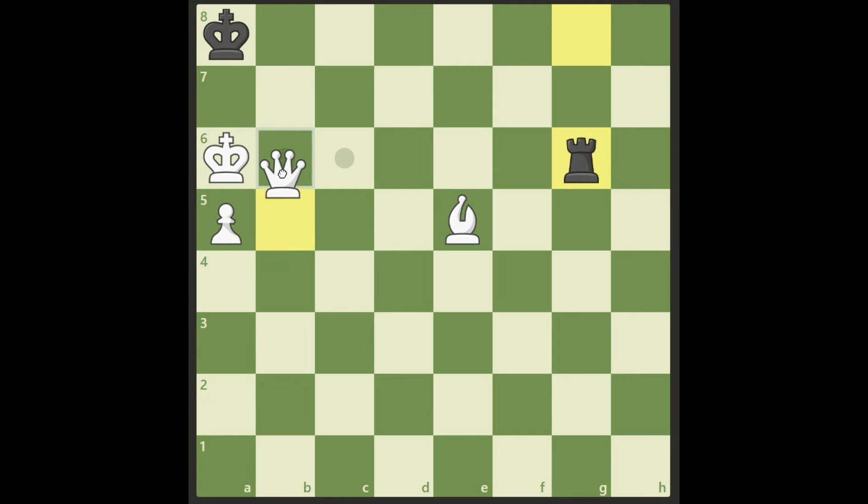So what if we just put our queen in between and sacrifice it to get the pawn up here? Well, look at this — it's not working because this is a stalemate. Oh my god! What if we take with the king? Well, it's also a stalemate, and on top of that it's also not winning since we have an a-file pawn. So we cannot put the queen in between.